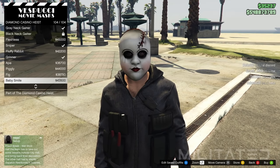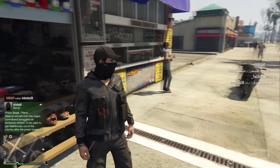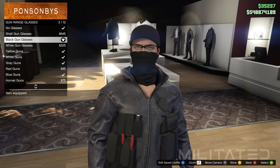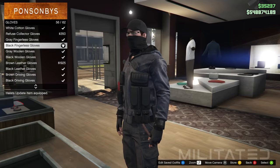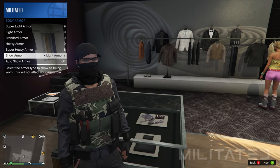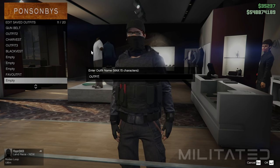Open the interaction menu, go into style and accessories and equip the grey earpiece. If you don't have one, purchase one from Ammu-Nation in the gear section. In the mask section go into the diamond casino heist category and purchase the black neck gaiter — if you don't have it unlocked you can use the grey one instead. Head over to the nearest clothing store. Go into the glasses section and the gun range glasses category — I went for the black gun glasses but you can pick whichever ones you want. Then go to accessories, gloves category, and purchase the black fingerless gloves.